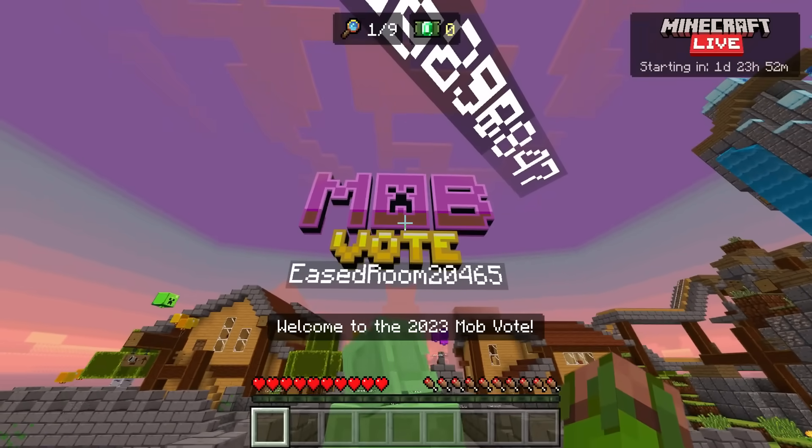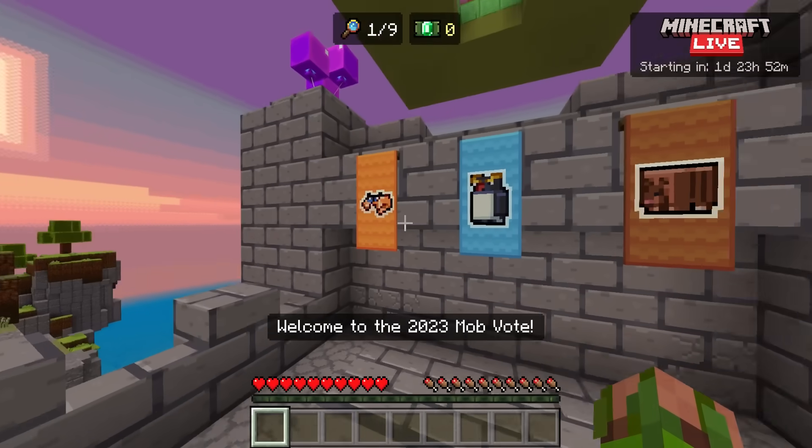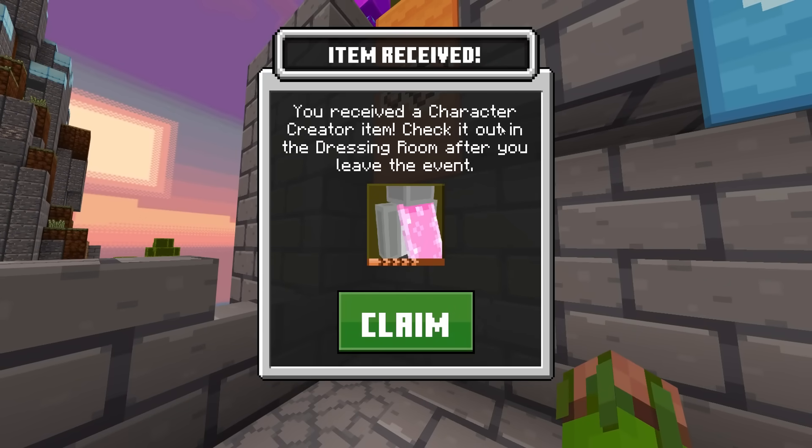Here we go! The mob vote server 2023, where we can vote. You received a character creator item. Check it out in the dressing room after you leave the event. Make sure you claim your free cape.